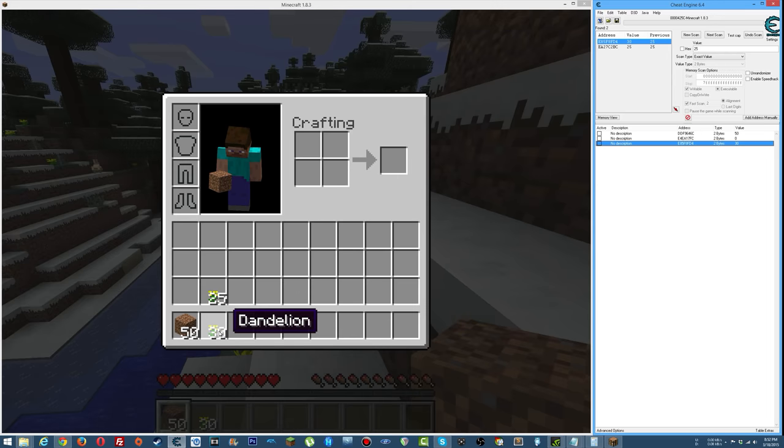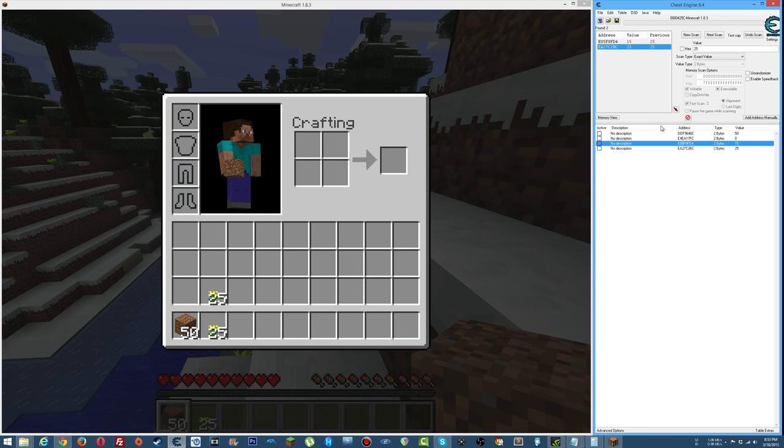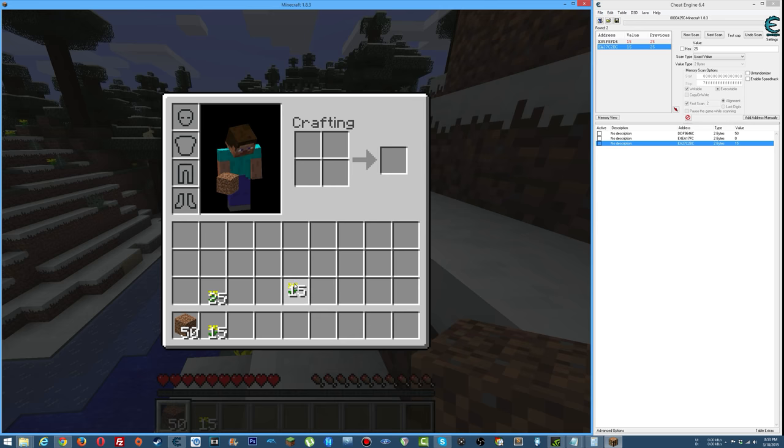Take half — we should see 15, but we saw 12, which was the previous number. So that wasn't the right one — delete it. The other one here: change it to 30, and now we should see 15. There we go — it wasn't the top value this time, it was the bottom one. Now we can add them back for 55.